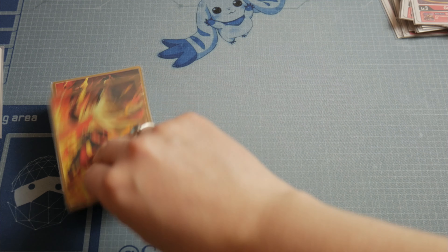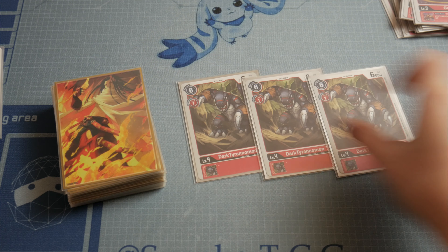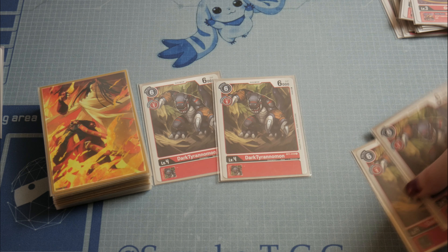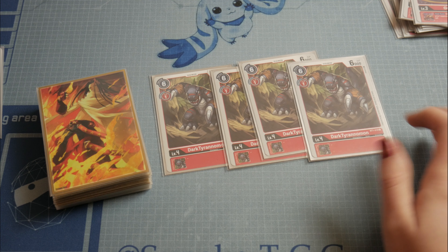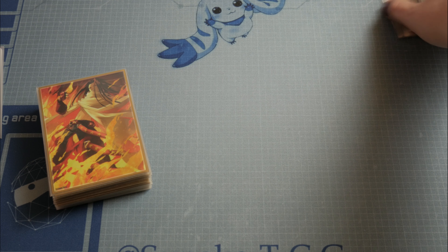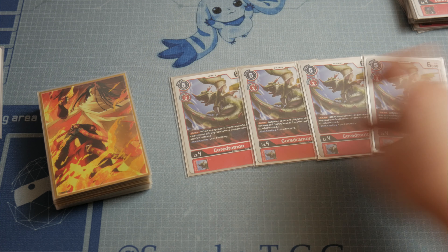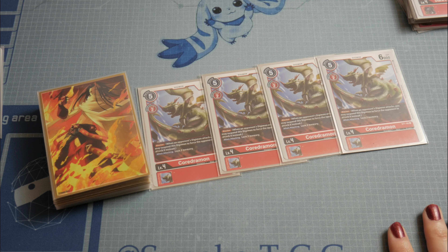We use 4 Dark Tyranomon — it's a level 4 but a super nice card. You pay only 1 memory to evolve it and draw one card, and you usually have more memory left to play another card to end your turn. Then we have 4 Boradramon, which is a classical blocker that everyone should use in their decks.